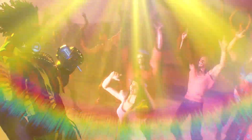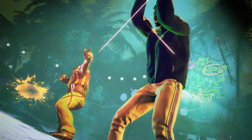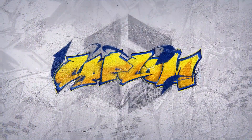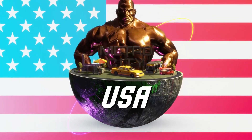Fighting Ground contains local and online versus battles as well as training and arcade modes, all featuring similar 2D fighting gameplay to the previous games in the series, in which two fighters use a variety of attacks and special abilities to knock out their opponent.